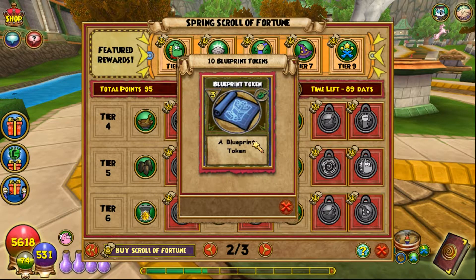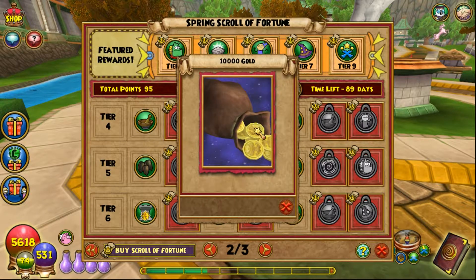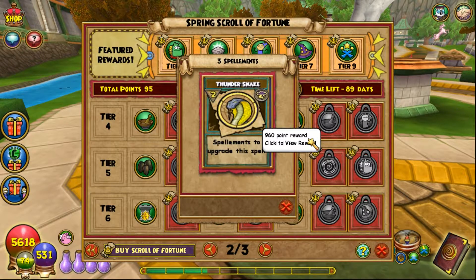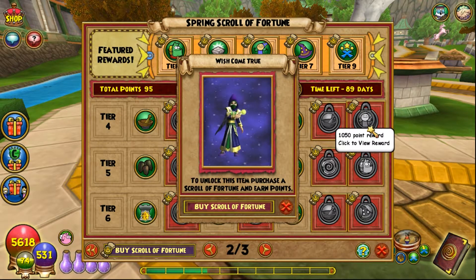Moving on to page two: 10 blueprint tokens, 200 Lunari, five Sinbad's Magical Clay — I'm eventually going to craft the Sinbad gauntlet too. 10,000 gold, and three spellaments. The thing about spellaments is they're not really the kind of item you expect to accumulate all at once — I think they're meant to be collected gradually over time, which is part of the spellament experience. Also three participation trophies, which are one of the rarer reagents used for arcanum crafting.